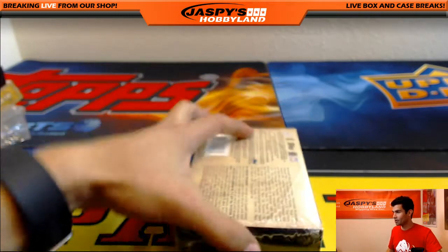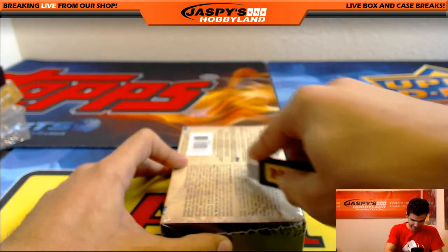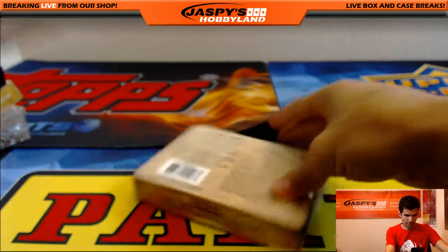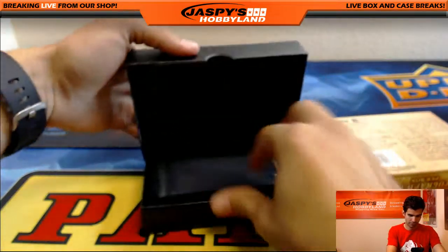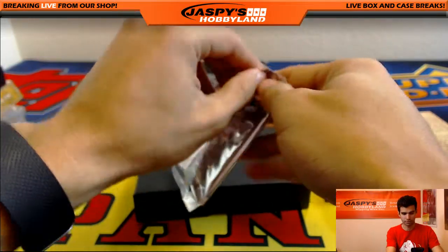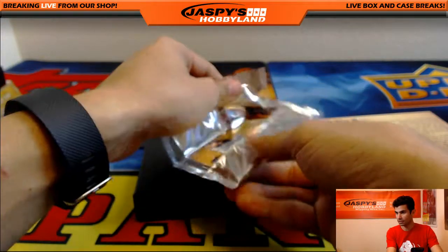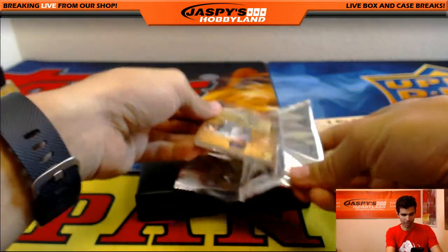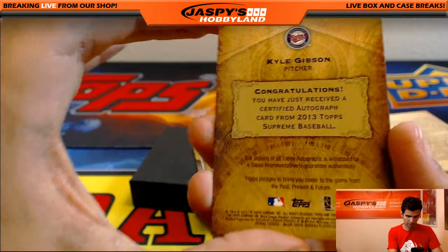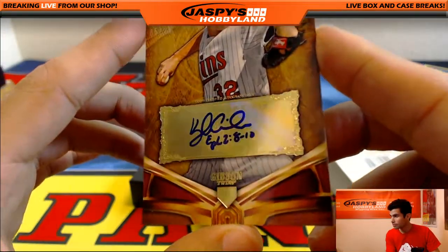One box to go. Good luck. This is the last box — I don't want to hold you in suspense. We've got Kyle Gibson, 5 out of 25 for the Twins. The Twinkies haven't been called tonight. He put a reference right next to his autograph. That's Joel.